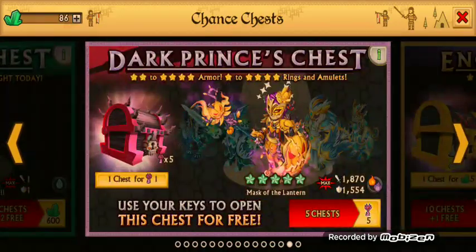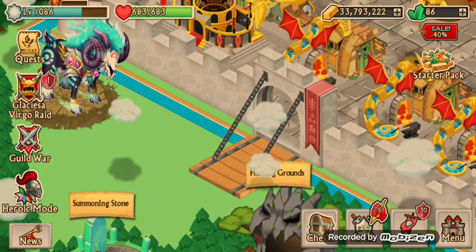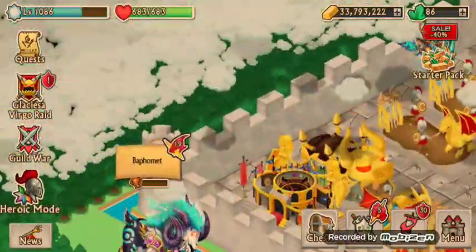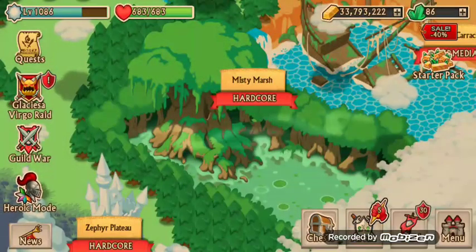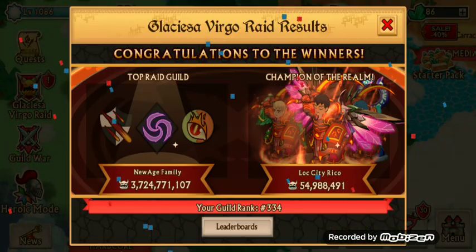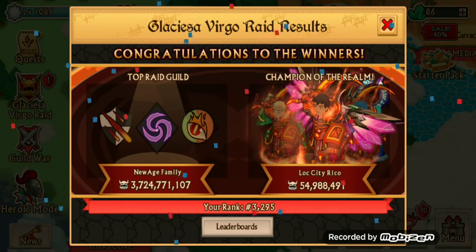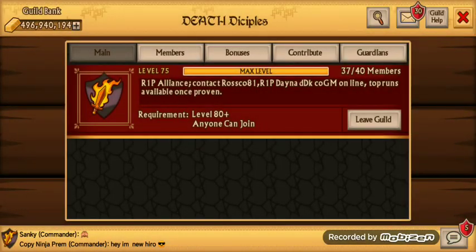Some more purple keys. Well, that'll be it. A little bit of heroic mode — we just finished this raid. Not bad, not bad. Congratulations, Lock City Rico. And yes, I'm still part of the Death Disciples — never let my fellow mates down. DD for life. Not bad.